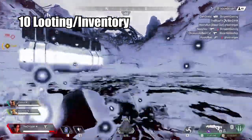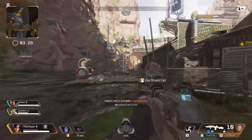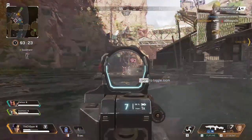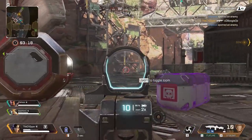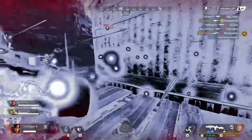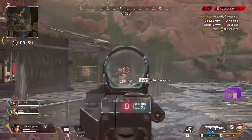Tip number 10 is your looting overall and inventory management — this is a really underrated but important part of the game. A big part of determining your performance match to match is how quickly and efficiently you can loot, and how well your teammates do the same. It's really easy to pick up a lot of stuff you don't need, whether it's attachments that won't fit your weapon or ammo types you're not using. When looting bodies, items with an X mean you can't use them with your current setup, so drop those immediately to free up space.